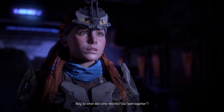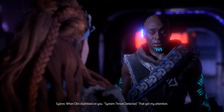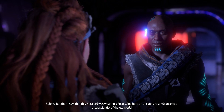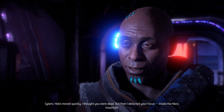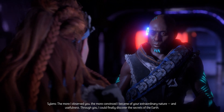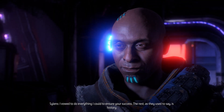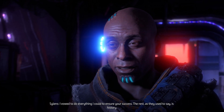So when did I come into this — our path together? When Olin stumbled on you, system threat detected — that got my attention. A kill order against a savage Nora girl — why would Hades bother with that? But then I saw that this Nora girl was wearing a focus and bore an uncanny resemblance to a great scientist of the old world. Helis moved quickly. I thought you were dead. But then I detected your focus inside the Nora mountain. The more I observed you, the more convinced I became of your extraordinary nature — and usefulness. Through you, I could finally discover the secrets of the earth. I vowed to do everything I could to ensure your success. The rest, as they used to say, is history.